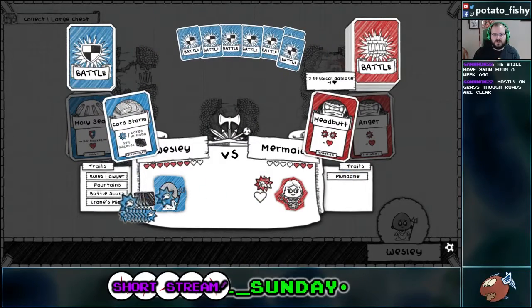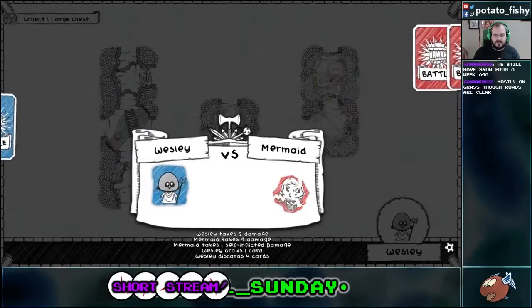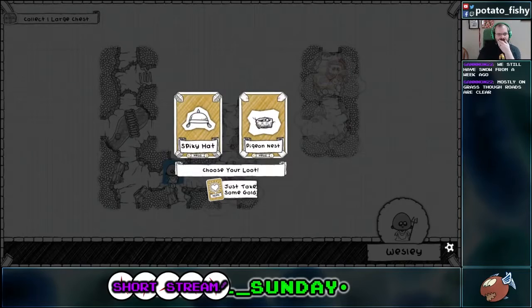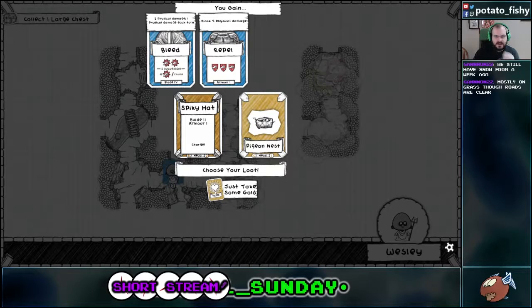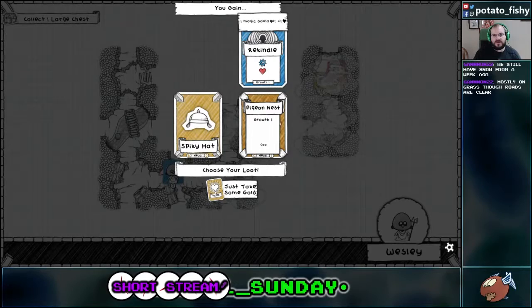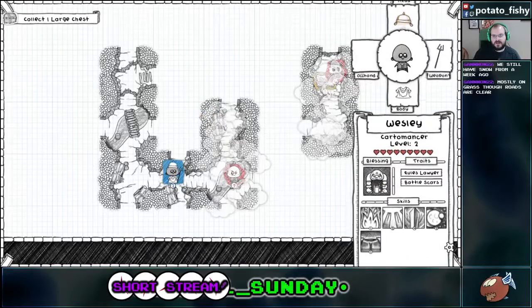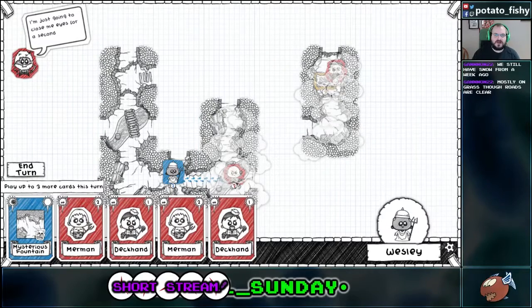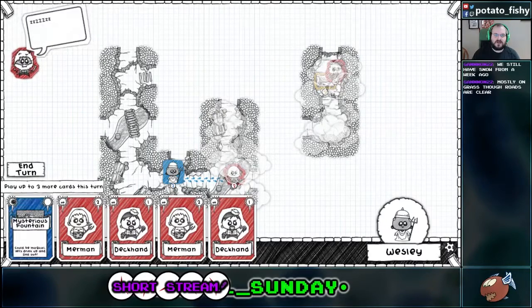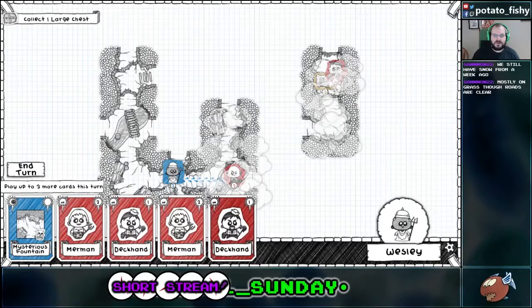We'll just do Card Storm. I like the music, but at the same time it's a little maddening. Okay, so that would take us up to blade four, which would give us bleed. Or the pigeon nest, which would give us growth. We're going to go with the spiky hat, I think. Growth is nice, but... now that I'm thinking about this, I really should have done growth. Growth is so much better.